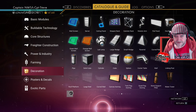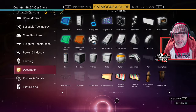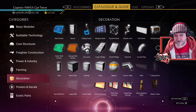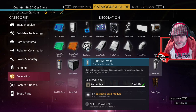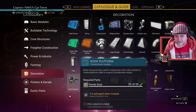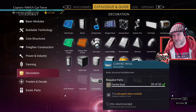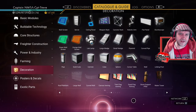Now, when you dive into your catalogue inside of your actual UI — when you go to decorations under the base parts on tab three — we've got a few interesting parts that are greyed out. We've got one with a question mark; I don't know what that is. But we've also got a wall, a Link King posed item described as a basic structural item used in conjunction with wall modules to create 90-degree corners, a roof platform, a large wall, and a curved wall. All these items have sat there greyed out for a little while and I have no idea what the question mark one is.